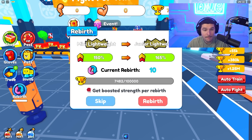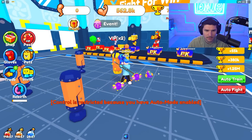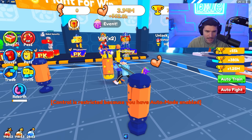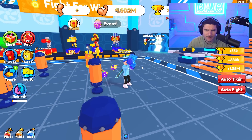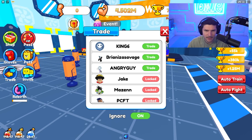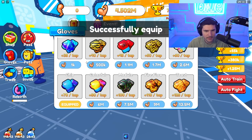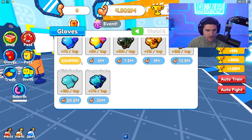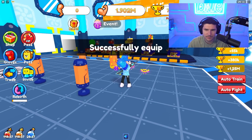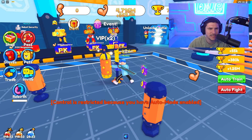Current rebirth 10. We are now a mini lightweight with a 150% multiplier. If I auto train, I instantly get 562k — but that's not much more than I was already getting. Why is that not even a lot? We'll go back to the chip one. I was getting 561k, now I'm only getting 562k. That's not even much more with all those rebirths.